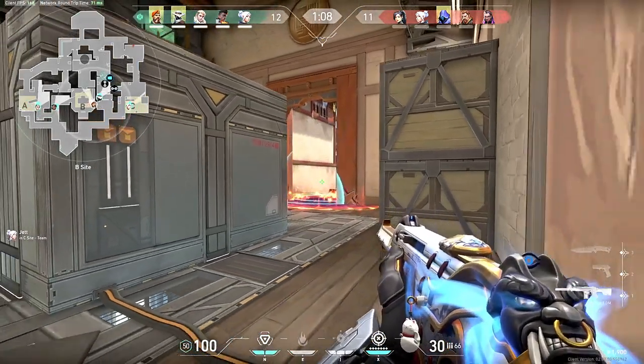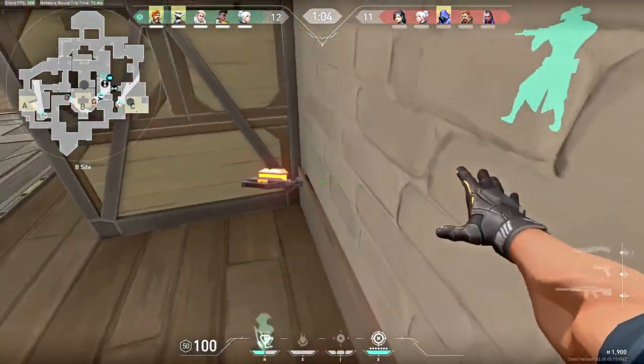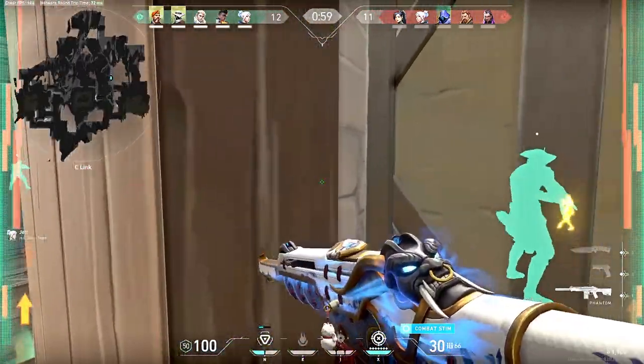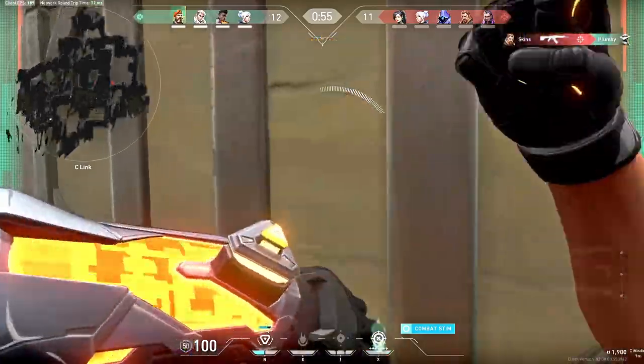As Brimstone you're a controller, so you need to be able to control what is going on on the site by using your ultimate, your smokes, and especially that molotov — all in combination — in order to make sure you have control over whatever area of the map you're playing on.